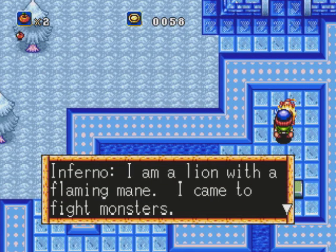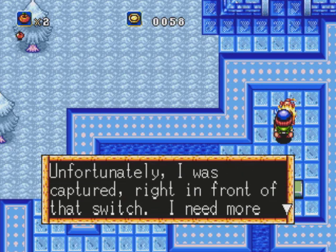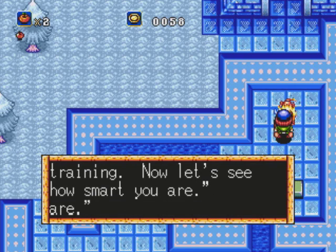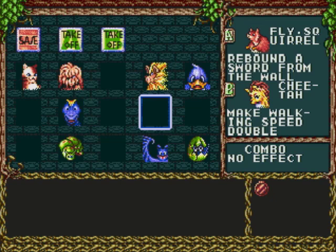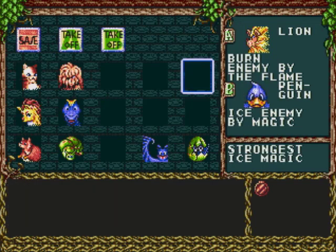I am a lion with a flaming mane. I came to fight monsters. Unfortunately, I was captured right in front of that switch. I need more training. Now let's see how smart you are. Another grammatical error. Inferno joins the group. Awesome.